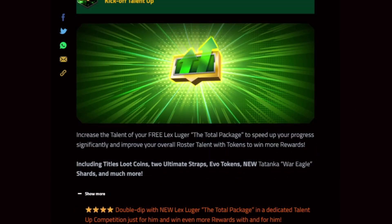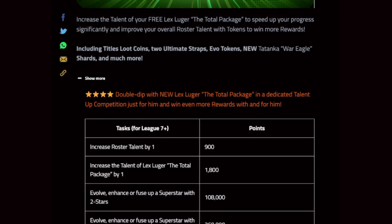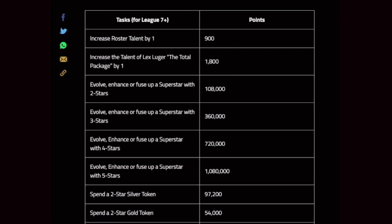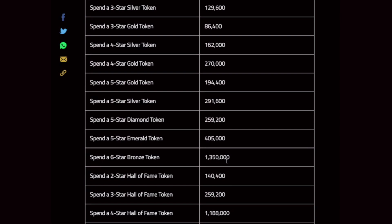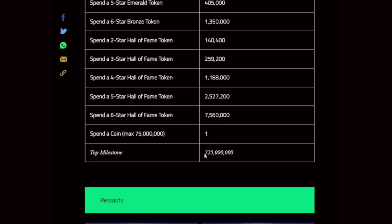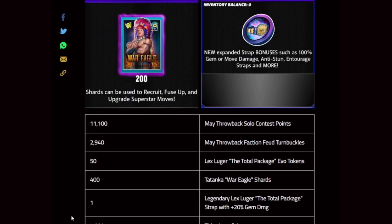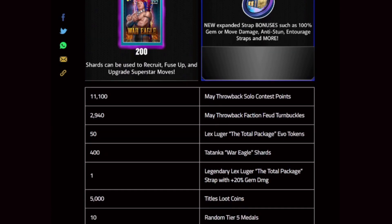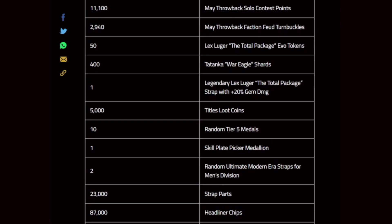Kick off Talent Up again — you have the double dip with your free Lex Luger, including title loot coins, two ultimate straps, evo tokens, Tatanka shards and more. Evolve, enhance, or fuse up two-, three-, four-, or five-stars; spend a six-bronze token; spend a Hall of Fame token. 75 mil coin cap. Top milestone is 225 million. Rewards will be 11,000 solo points, almost 3,000 feud turnbuckles, evo tokens, 400 shards, 20 gem damage strap for the new Lex, 500 title loot coins, tier 5 medals, a skill plate picker medallion.